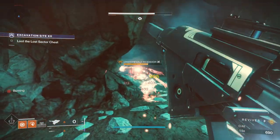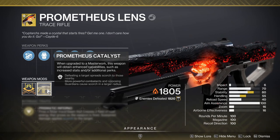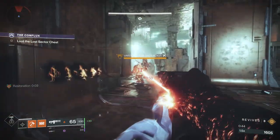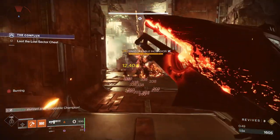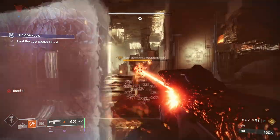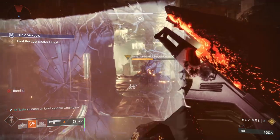You can also use Prometheus Lens to stack up Scorch on a target and eventually cause an ignition. This method chews through ammo quite a bit — it takes about one full mag of 100 shots to get an ignition — but it is a viable option. Sunshot can also apply Scorch, but only through getting kills on targets and spreading the Scorch. It does not apply Scorch directly like Skyburner's Oath or Prometheus Lens, so it is extremely unreliable, but I'm including it because it is technically possible.